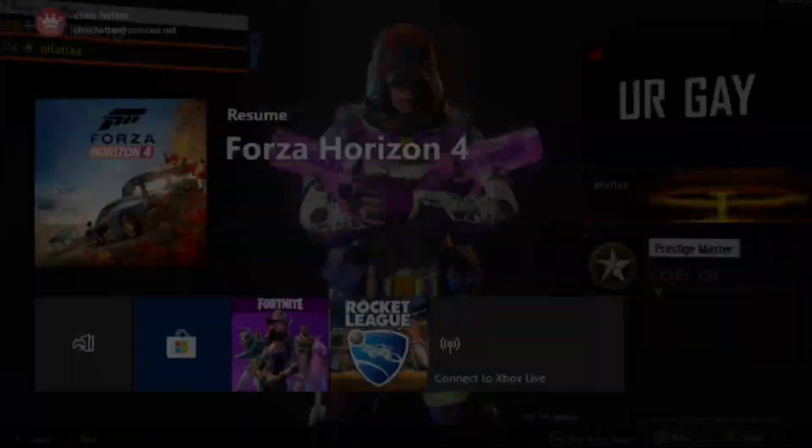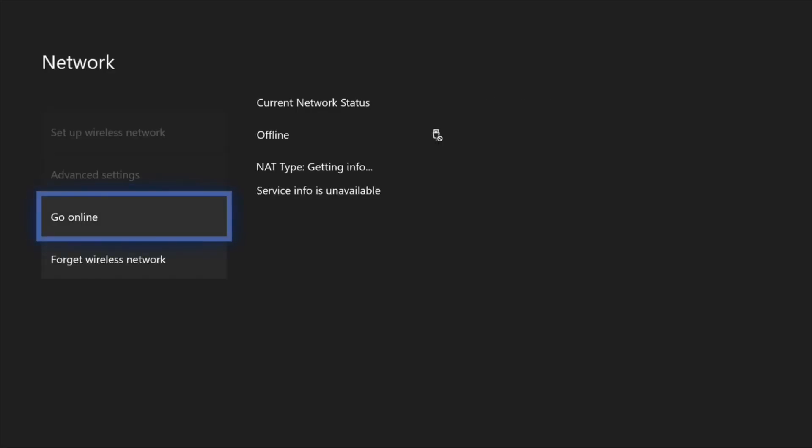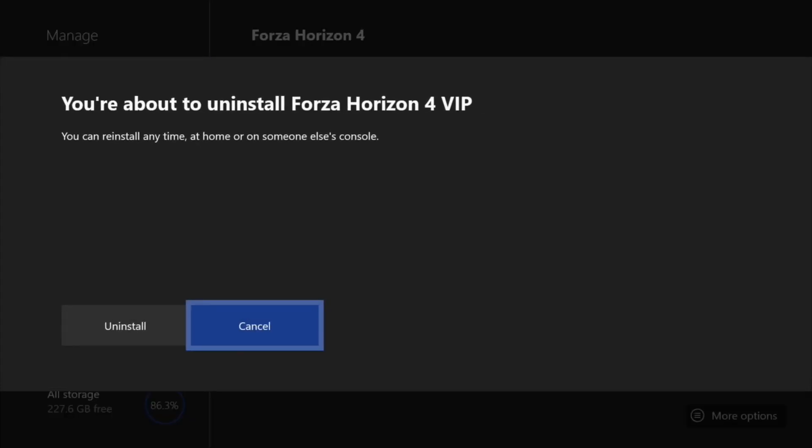So, you go to settings, as before, network settings, go offline. I'm already offline. Then you go to manage games, uninstall Forza VIP.